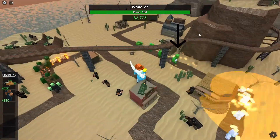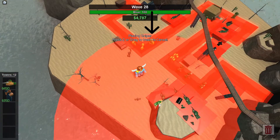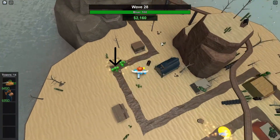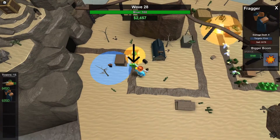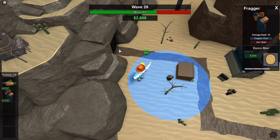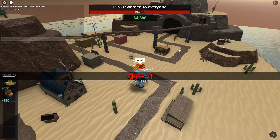Look at this slime. Look at the arrow pointing through the slime. Do you know what's so special about that slime? It's the slime that's going to kill us! Nooooooooo! And there you have it. Wave 28 with the two cheapest towers in the game. I don't think that's bad.